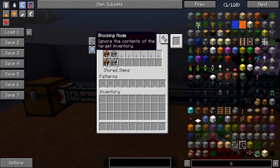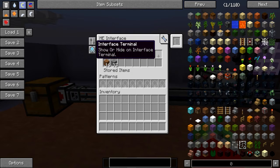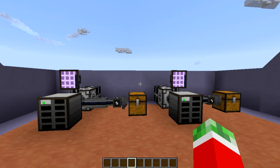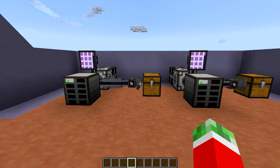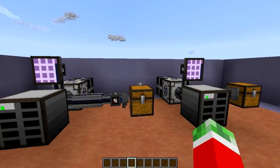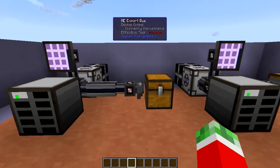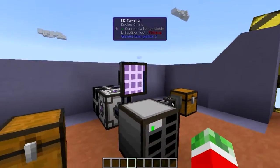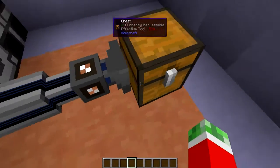There are a couple of modes on the ME interface: blocking mode, which either means it ignores the contents of the target inventory or it won't push crafting items if the inventory contains any items. There is also the interface terminal, which is a little more advanced and will be covered later. For those wanting more specific functions, you're able to upgrade the ME interface to either an ME export bus or an ME import bus — they do pretty much what the name suggests.